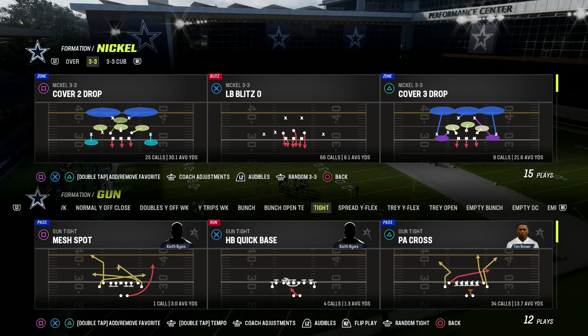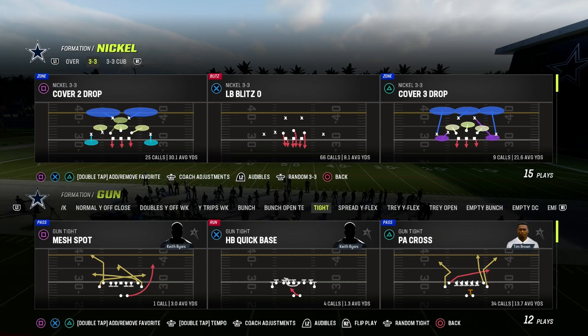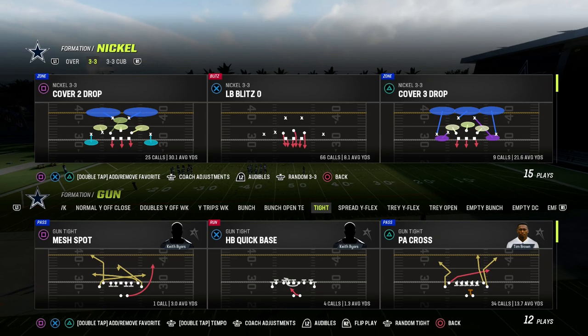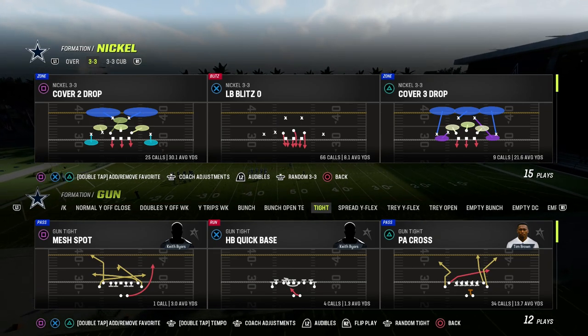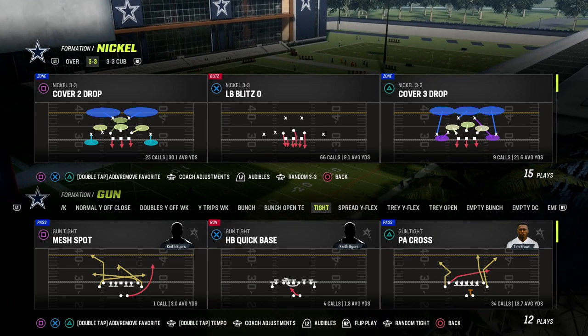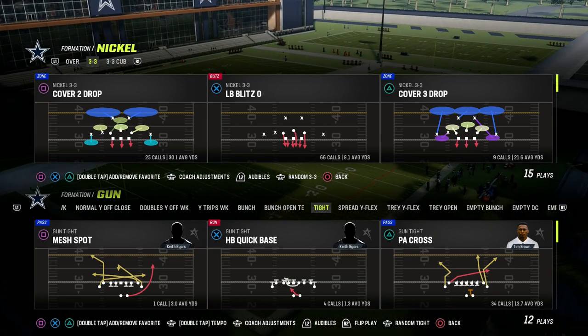If you want to get my entire 3-3 Cub defensive ebook — everything laid out, all of the blitzes, all the coverage adjustments, all of the run defenses, end of half defenses, all of that stuff — make sure that you join the Patreon. It gives you everything you need to become a better Madden player and start getting more stops on the defensive side of the ball.